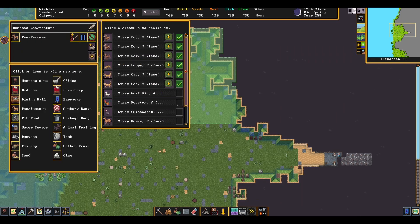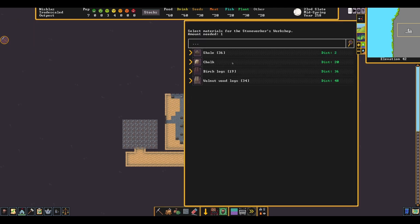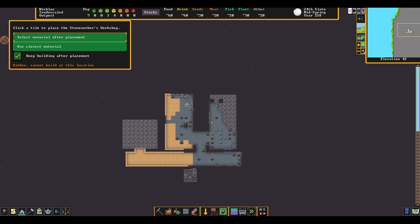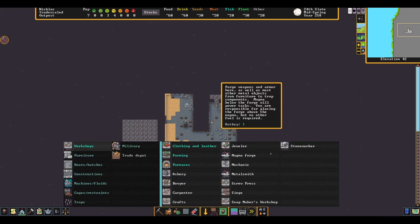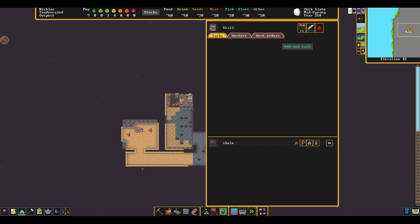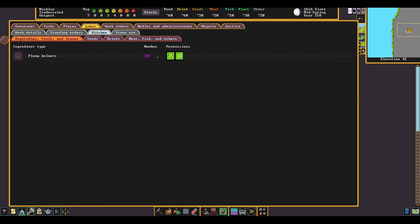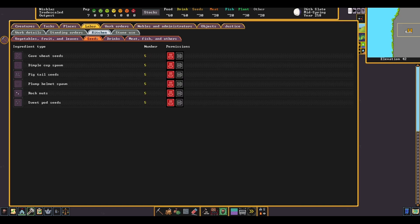So after the best Dwarf management you all have ever seen, I placed a few zones, such as the pen for the animals and a temporary stockpile. I also decided to start a quick farm down the Sandy Hall, which, by the way, not a big fan of sand — it's coarse and it gets everywhere. Also decided on fixing a problem I didn't know I had, which was running out of plump helmet seeds. Turns out plump seeds start out as being able to be cooked, which meant I would use all of my plump helmets for food, not for drinks, which doesn't give seeds.